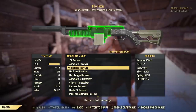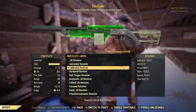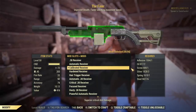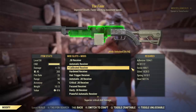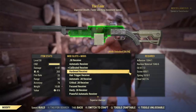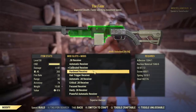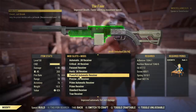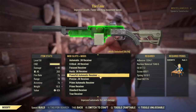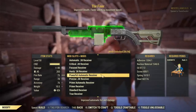The calibrated receiver increases critical damage — as I explained in my video about critical and sneak criticals — and you don't want it. You don't want any receiver that increases critical damage because it's almost pointless. If you want to make it a sniper rifle or run a rifleman build, the hardened receiver is your go-to. If you choose to go for an automatic weapon, the powerful automatic receiver is your go-to. The base damage is what's important with receivers.